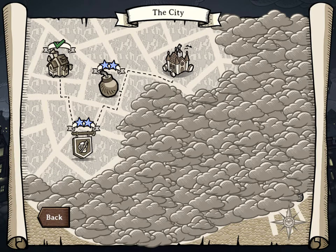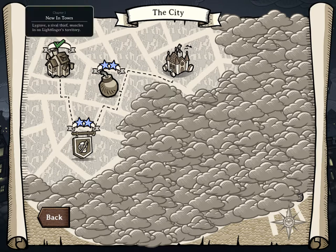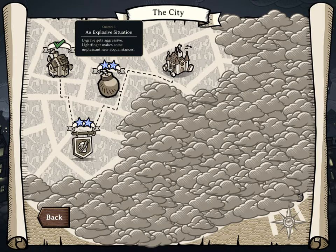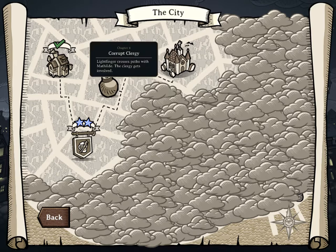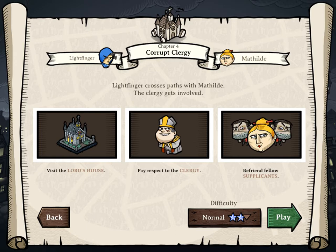Hello everyone and welcome to a new game that just came out. This game is called Anti-Hero. These three levels I just played were kind of a tutorial, so I didn't really want to record those because it's kind of slow going. You're playing as a master thief and you play against another thief of some description. This one will be going against Matilda.